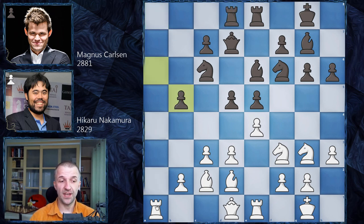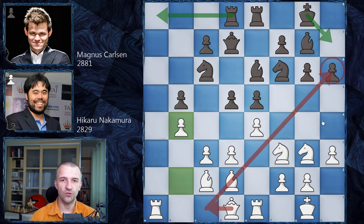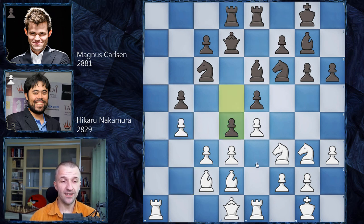Hikaru plays b4, creating his favorite pawn formation. Magnus could play many moves - try to exchange rooks, or play king h7 in case Hikaru attacks h6 - but he played d4, which was quite shocking. The grandmaster in the studio said Magnus only needs a draw and this could be very double-edged. For example, Hikaru could go for c4 and after b-takes-c4, b5, it gets very tricky.